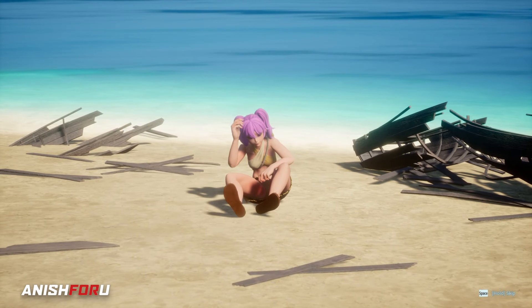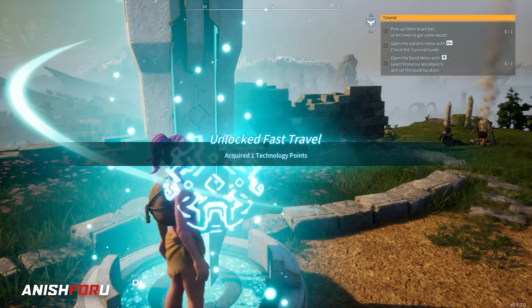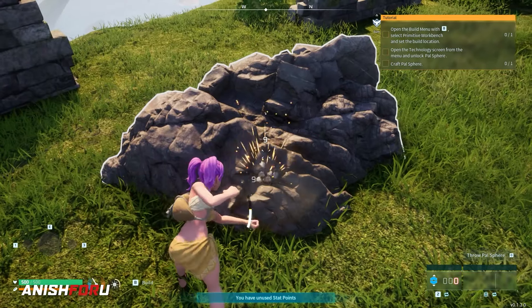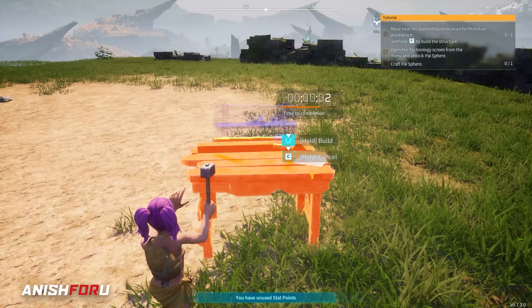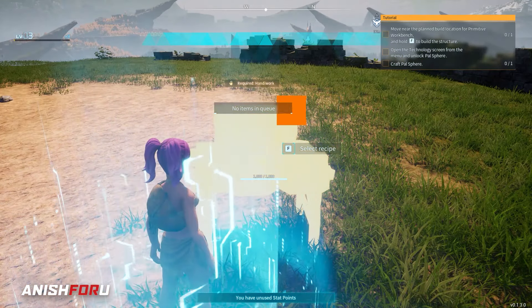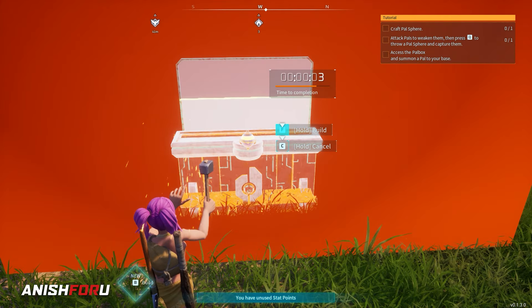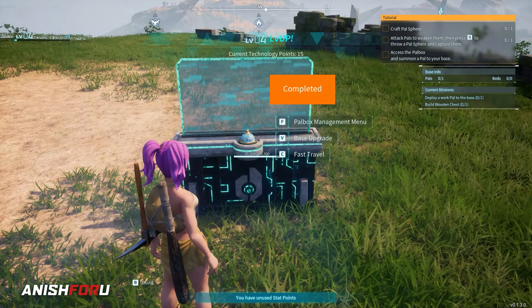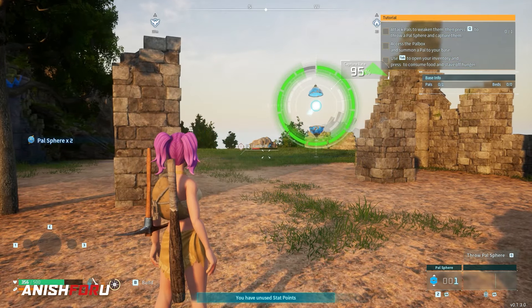Just like you, I also wake up on the beach in very good weather. Unlocking some fast travel, getting some stones and wood, and crafting our benches — the crafting bench — and then the main thing: the pal box for our pal. Simultaneously leveling up and catching our first pal.